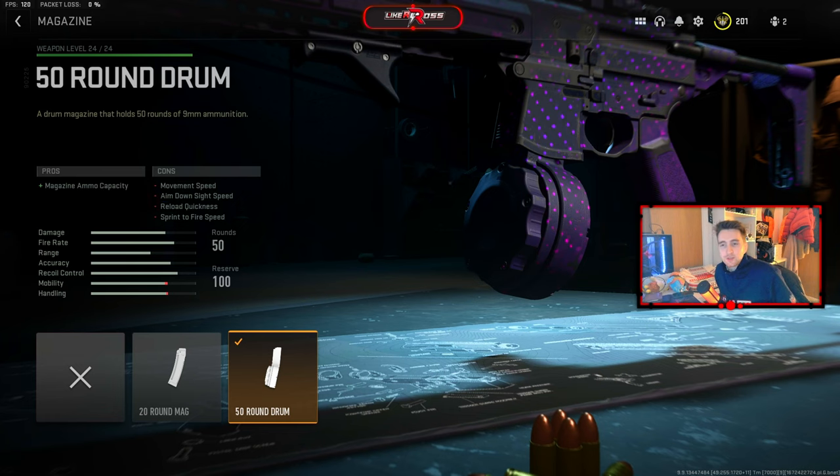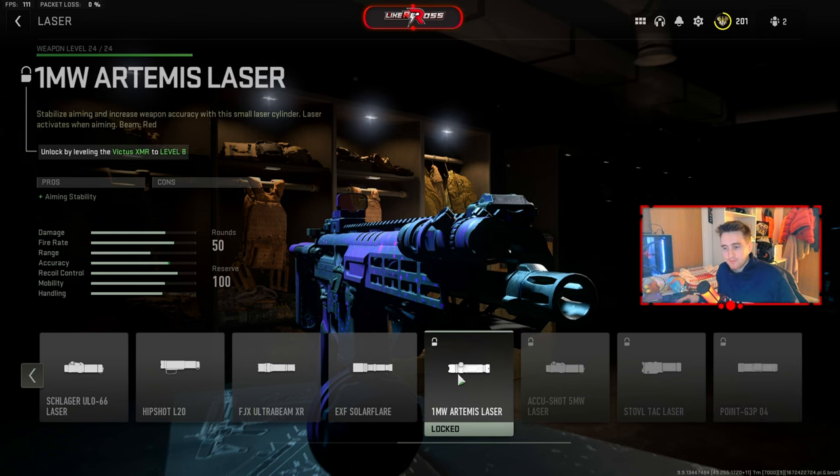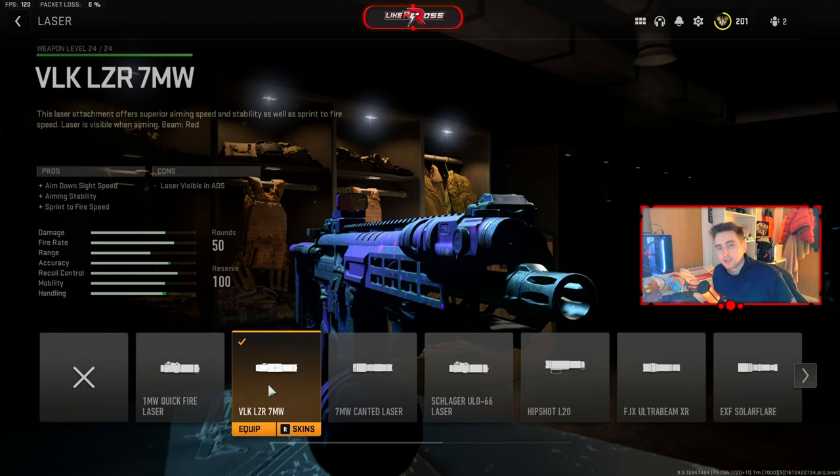Next I'm rocking the 50-round drum — the default 30 just isn't enough sometimes on the Bass-P SMG, so I like to have it on 50. This is especially good if you're playing shipment a lot where you don't have a lot of time to reload. We're also rocking the VLK Laser 7MW because it helps with ADS speed and sprint-to-fire speed, increasing mobility as much as possible while keeping the SMG steady with no recoil. This laser isn't tunable, so you can use one that can be tuned.